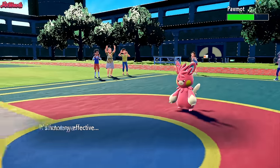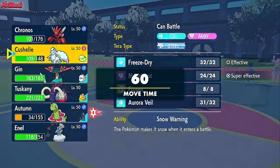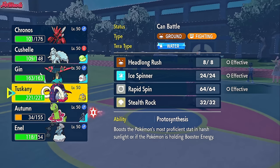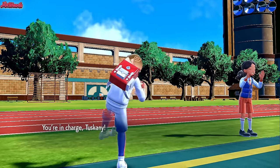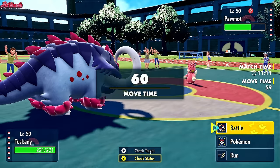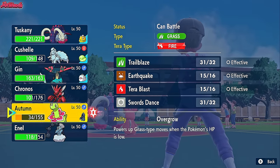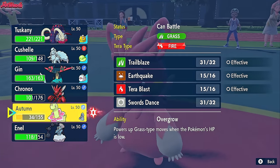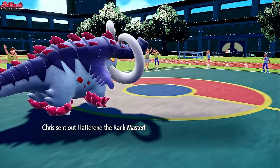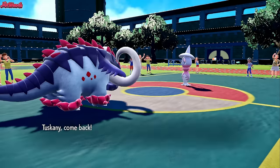We go for a U-Turn — nice bit of chip damage to the Pawmot. We need to get Meganium in on that Hatterene though, that's for sure. With the Aurora Veil up we're in a very good position. Do we go Meganium now? No, because they probably go for a Close Combat. We go Great Tusk — Tusk can come in now. If they assume we're going to go for an Earthquake, they probably go into Ogre Pon here. So if they're going into Ogre Pon or Hatterene, I'm going to make a double into Meganium. They do withdraw the Pawmot. Hatterene comes in — that's a good switch for us. And we go for a switch ourselves into Meganium.